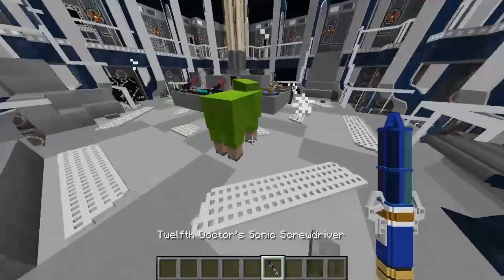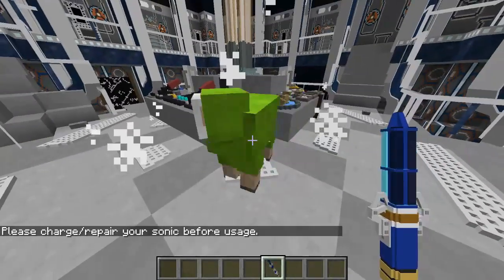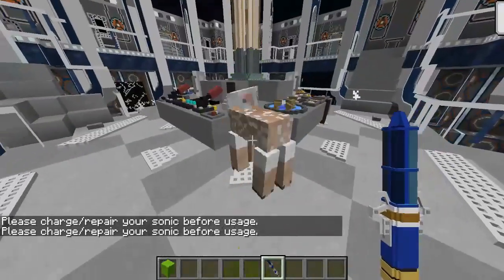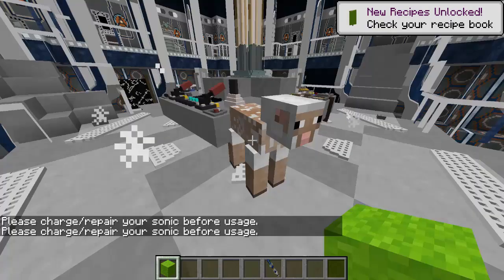I don't know if this is worth mentioning, but now if you have Sonic sheep that are coloured, they will drop the colour of wool. So yeah, that's that.